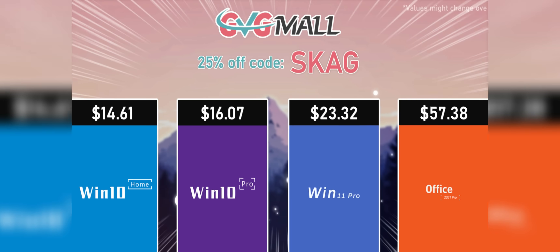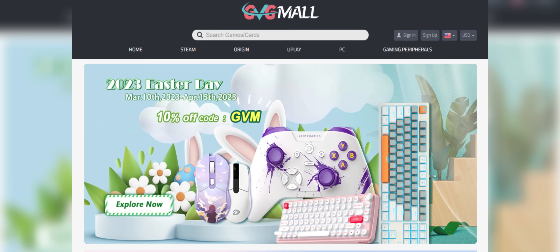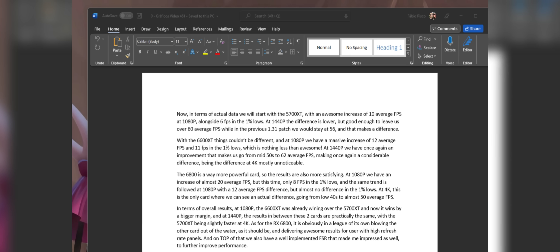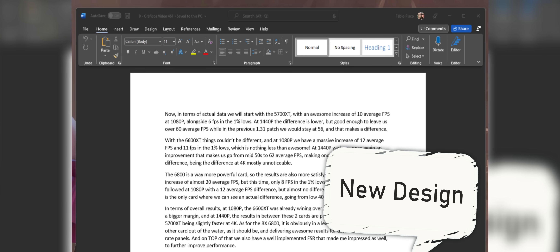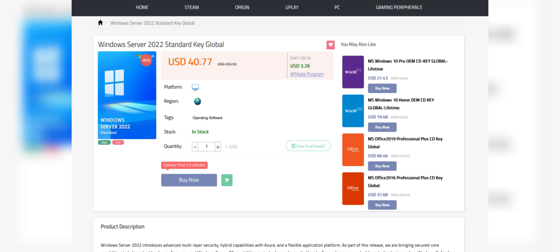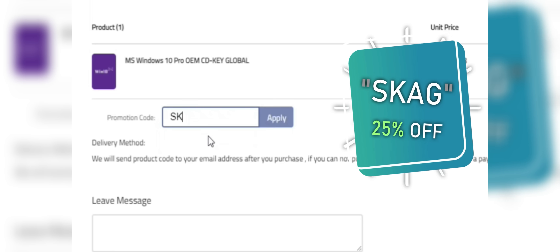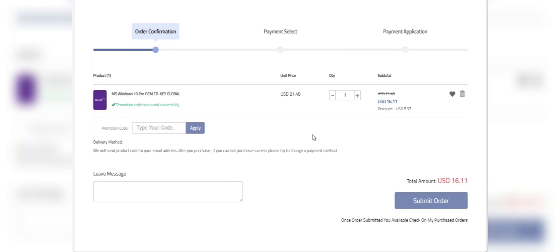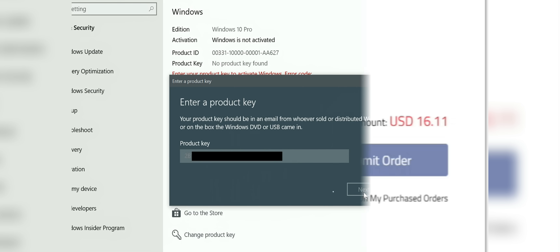Today's video sponsor is GVGMall, bringing you all the software deals you need — like Windows 10, Windows 11, Office 2021, and even Windows Server 2022. You can use my SKG discount code for 25% off, getting a Windows 10 serial key for only $16.